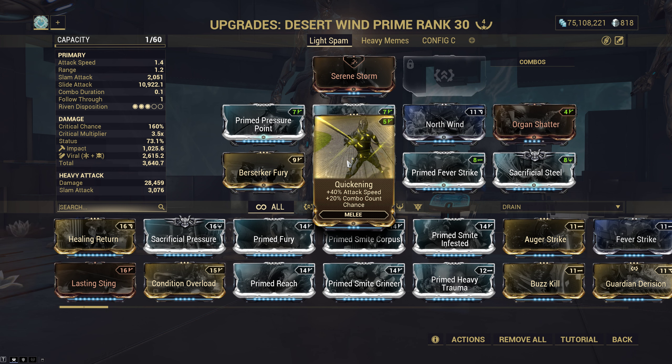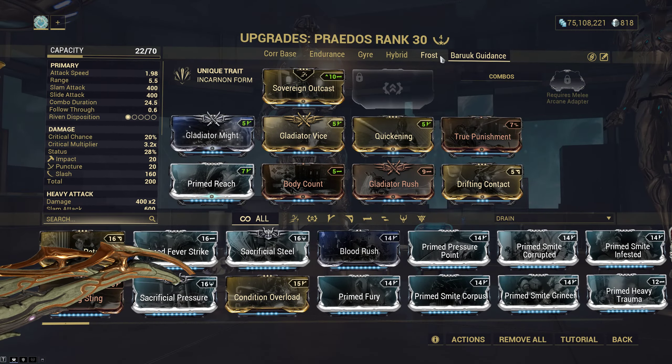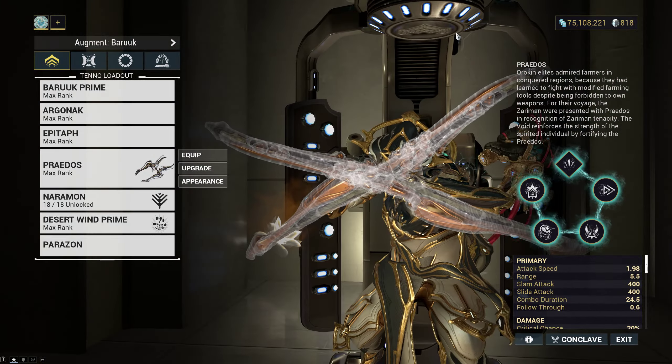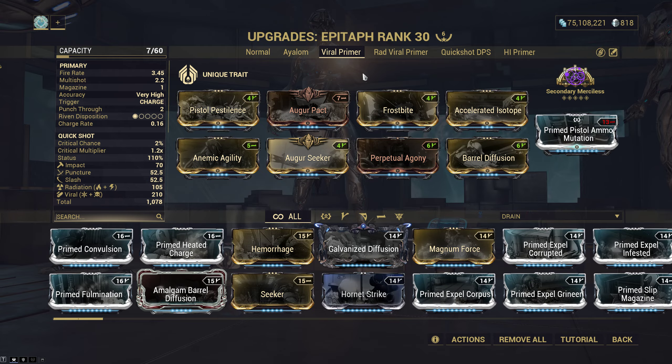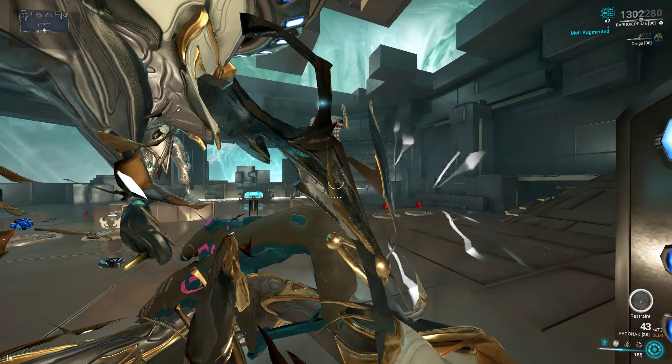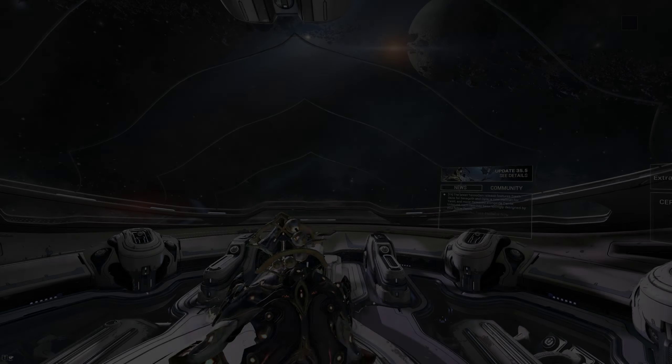Excalibur also got hit by this, because Excal doesn't always build combo with his sword — sometimes he hits with his wave — and it's another melee exalted we usually run super high attack speed on. This is the Praedos build I'm using as my stat stick. The rest of the build — I don't care what you use. We have a primer Epitaph if you really want to apply viral, but Reactive Storm should work because enemies are full stripped, which means it will adapt to viral damage typing.